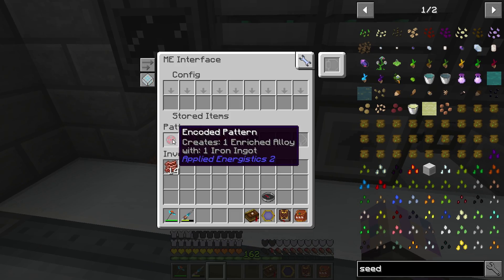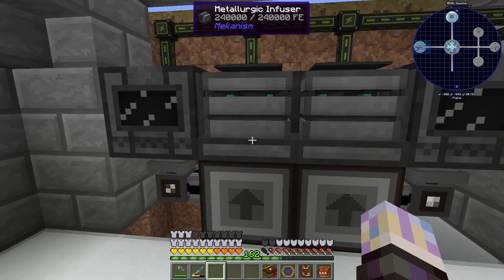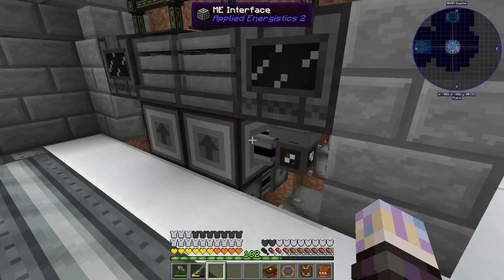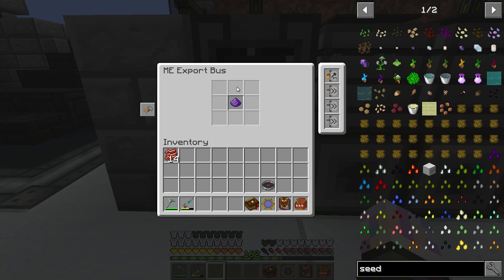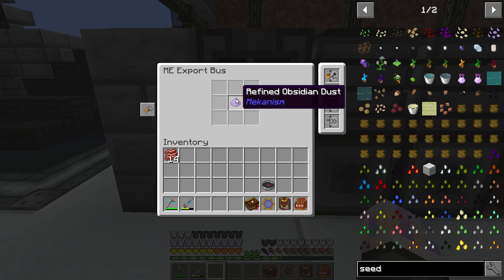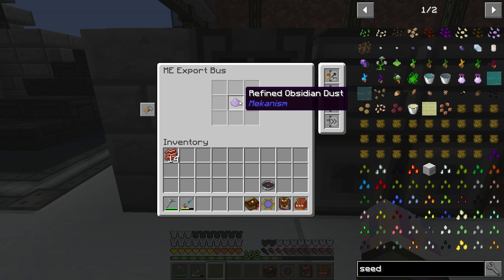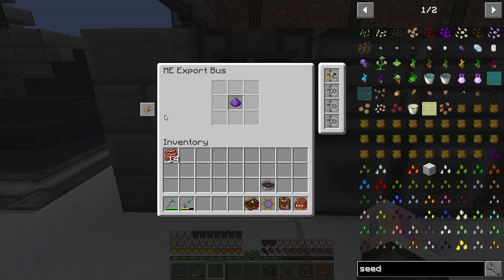It makes it so you can make the recipes — instead of having a set of redstone, I just have to send one iron ingot and it makes enriched alloy or any of these recipes. I literally just have to send one component and it finishes off for us. In this one I'm doing the refined obsidian dust. I have a crafting card on this one in particular because it needs refined obsidian. If I throw a crafting card in here and the system already knows how to make whatever is in this filter, it's going to automatically make it and send it to the machine. I don't have to set up any extra automation to get that going.